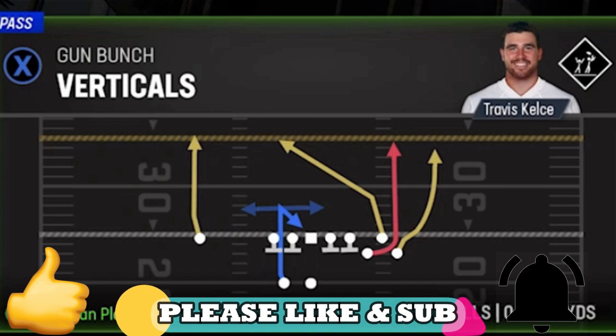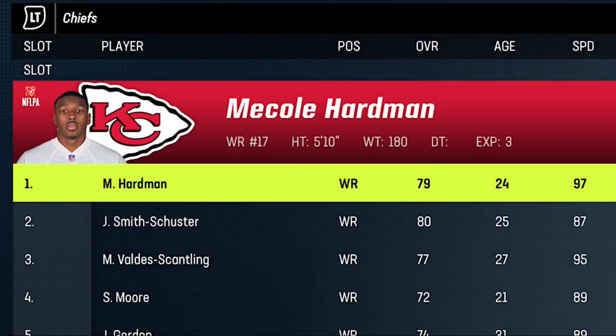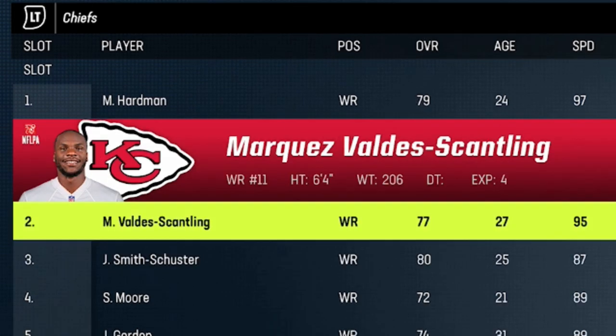I also have a one-play touchdown against every single defense from the Gun Bunch, so if you want me to continue this series, hit the like button and let me know in the comments. For a lot of this gameplay I'm using the Kansas City Chiefs. They don't have Tyreek Hill anymore, but they still have fast receivers — McCole Hardman at 97 speed and Scantling at 95 speed — and it also helps to have a quarterback like Patrick Mahomes.